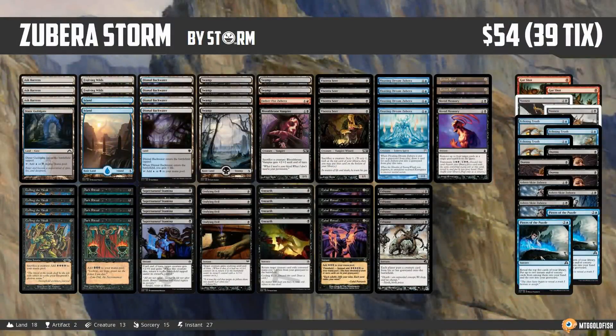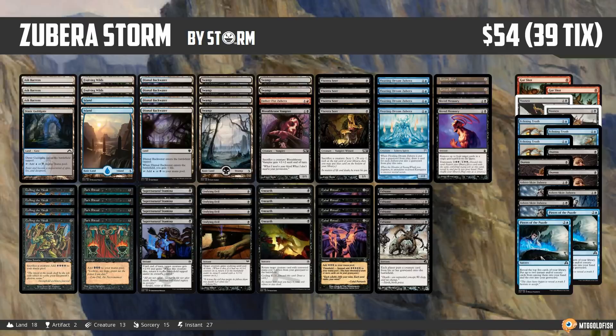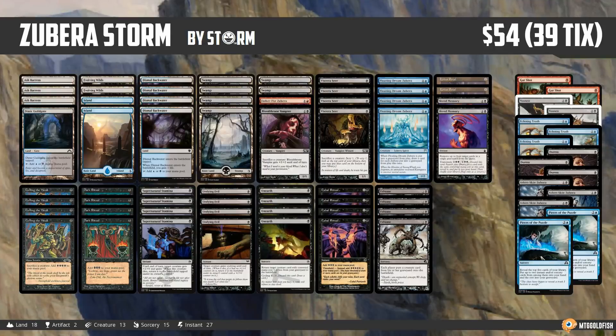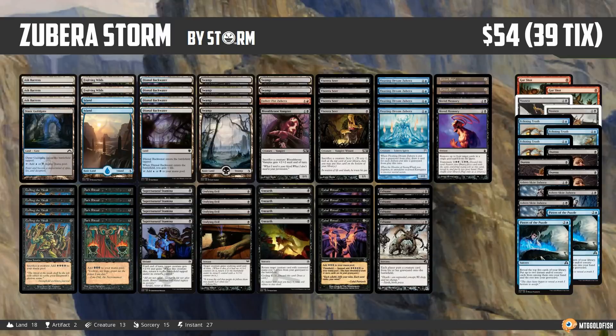Hello everyone, it's Seth, probably better known as Saffron Olive, and it's time for another Instant Deck Tech. Thursday means it's Fishbowl Thursday here in Instant Deck Tech land, and this week we have an incredibly spicy pauper deck. This is Zubera Storm, and it comes to us from the aptly named Storm, so thanks Storm for submitting a super cool pauper deck.